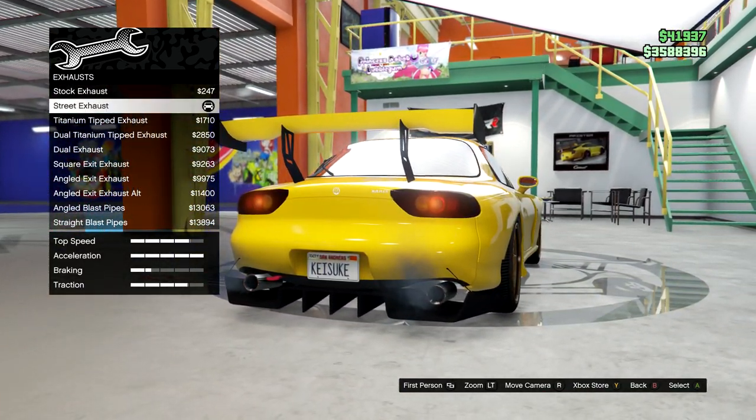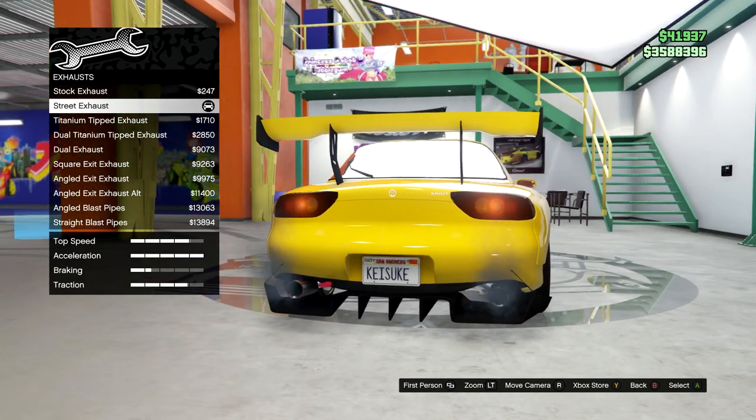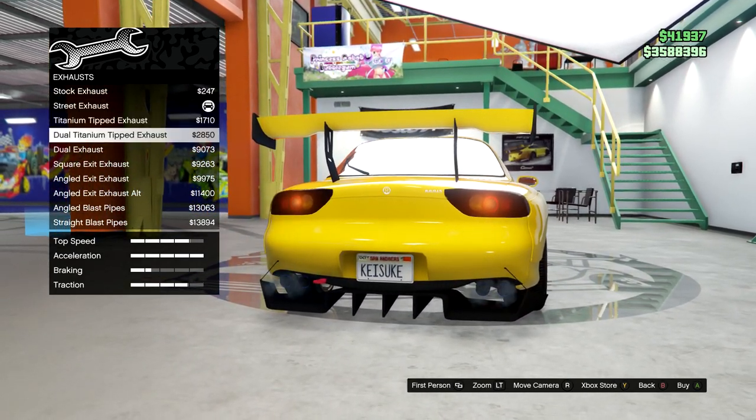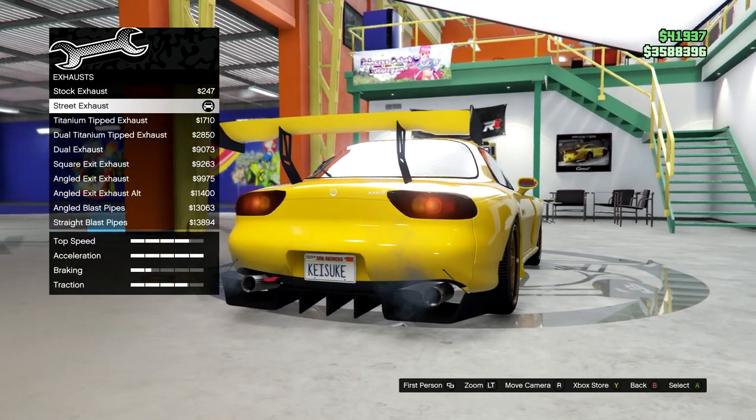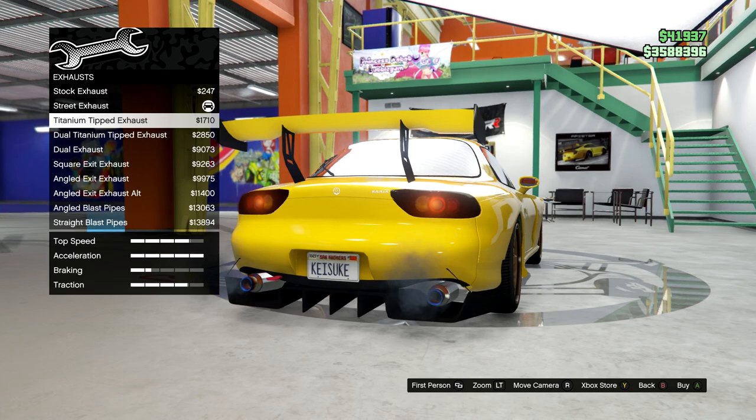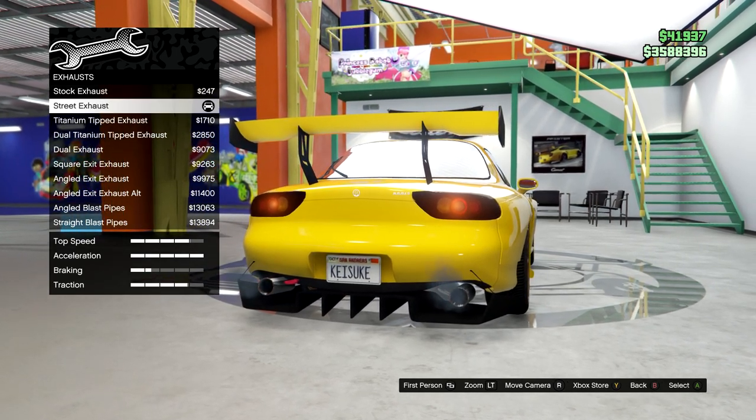For the exhaust, they're kind of weird on this car. As you can see, they're dueled and I really don't like how that is. I went for street exhaust. You can do titanium if you want, but the blue kind of looks weird on the car, so I just kept it street exhaust.